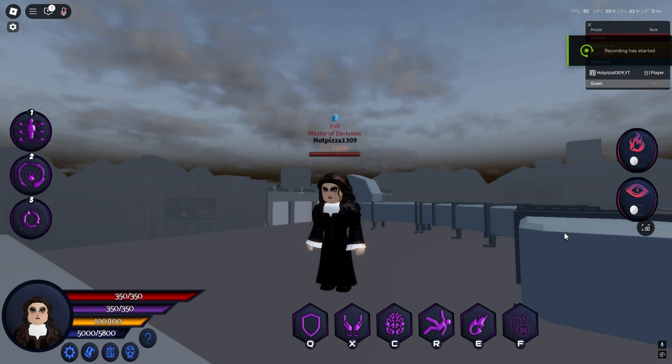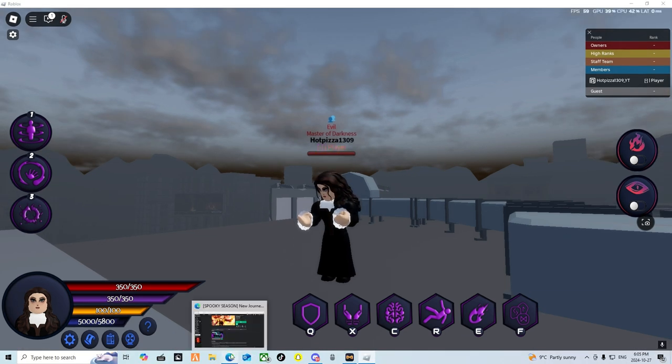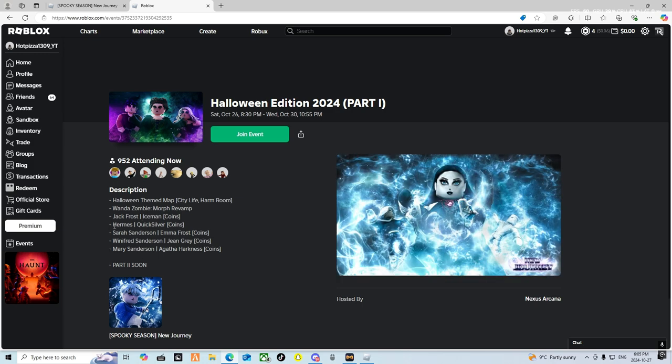Hey guys, welcome to the channel. Today we're going to be doing a New Journey Halloween update part one full showcase. This showcase is going to cover the map, the new skins, and everything that came out with the part one update. We've got the Halloween-themed map, the Wanda zombie morph revamp which is the 2022 zombie Wanda, and then we got Jack Frost Iceman skin and Hermes Quicksilver skin.